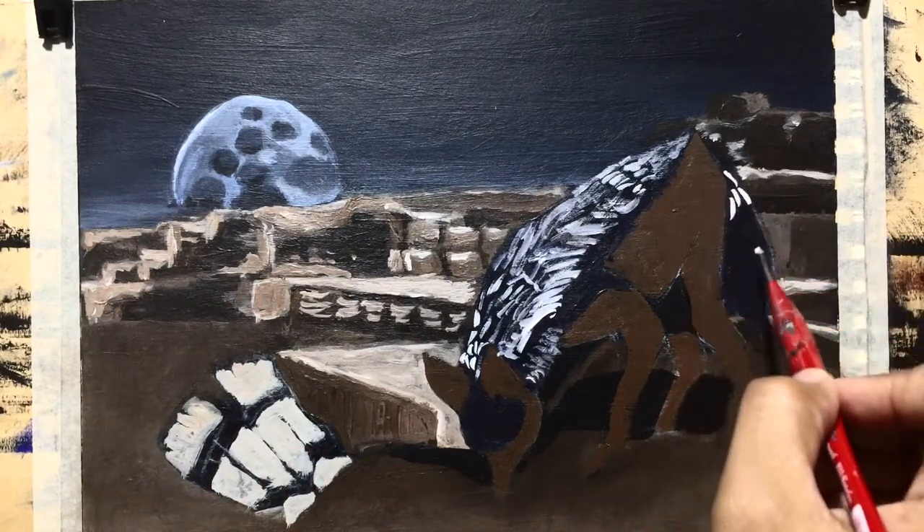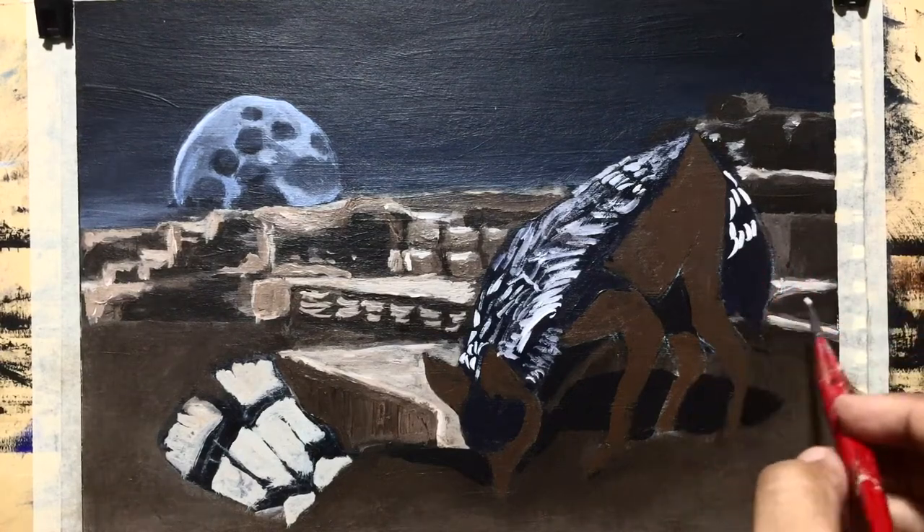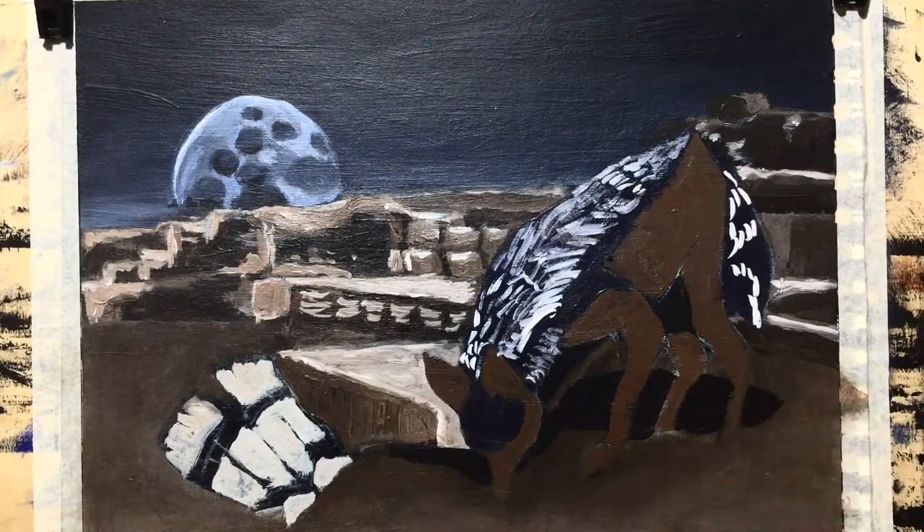There is also a storyboard between the three images, as if the moon, the jackal, and the feet of the mummy are speaking with each other.